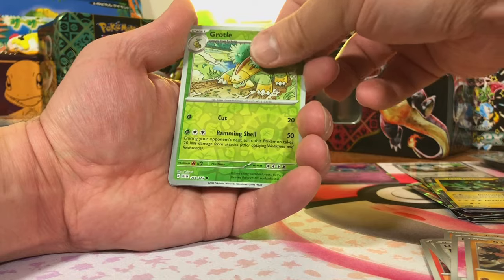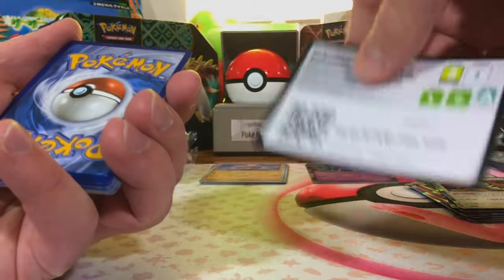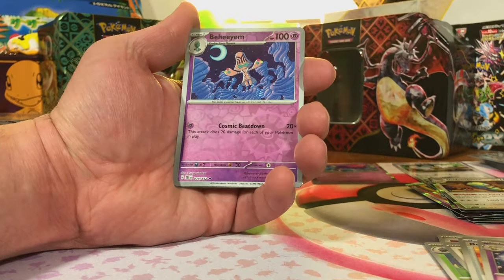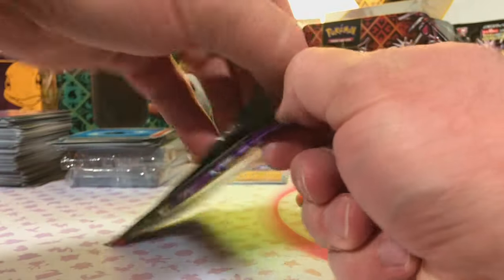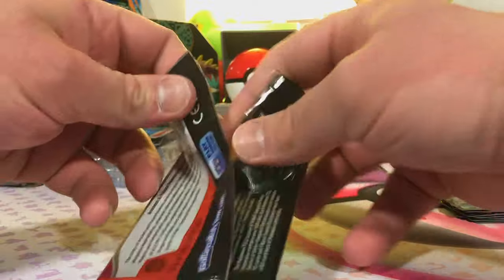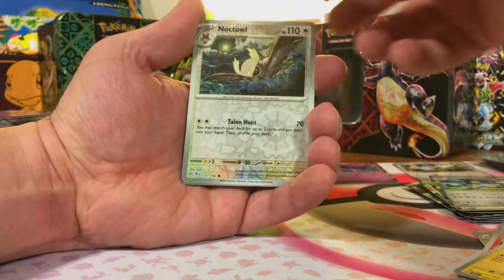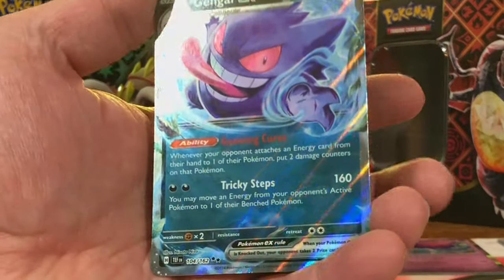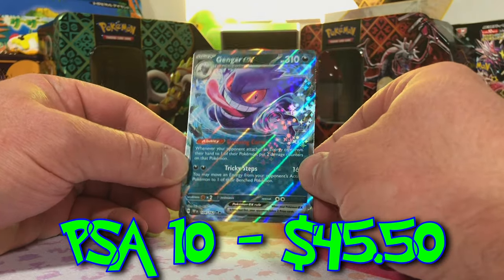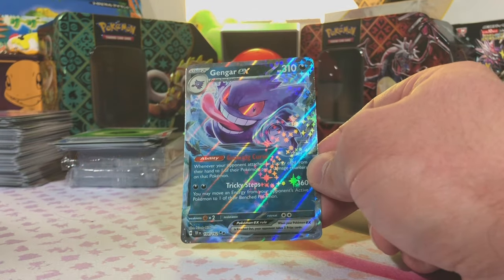Metanite, Grotle, and Dunsparce holo. Azumarill, Bagon, and Melmetal. Final pack of our second ETB before we start digging into our 36-pack booster box. Let's end our ETB with a bang. We got a Noctowl, a Medicham, and an EX — Gengar EX. Sweet. It's only an EX but it's a freaking Gengar. Gotta love the Gengar, and that is a nice artwork too.